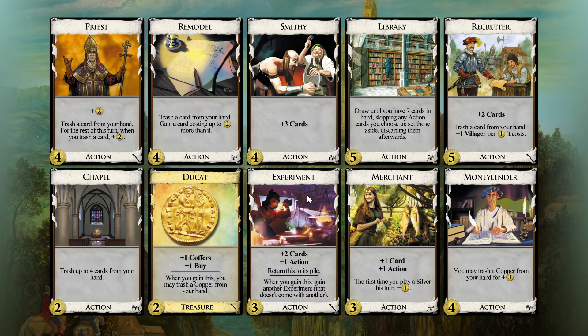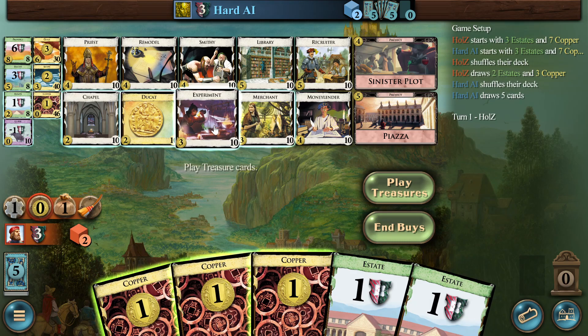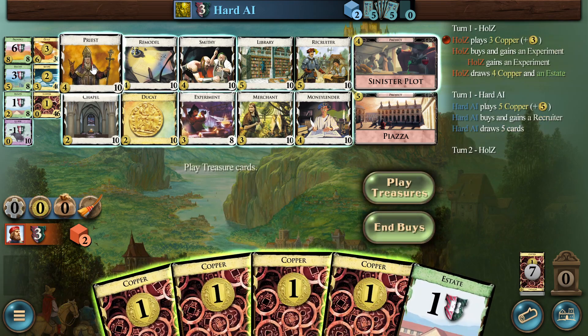Otherwise we'll have to rebuy these experiments. Smithies — I mean, you can only play one and then that's it. Longer term, we keep trashing stuff with recruiter. We'll see about the four and five. Definitely one recruiter, maybe two. And then we start off with experiment and priest.